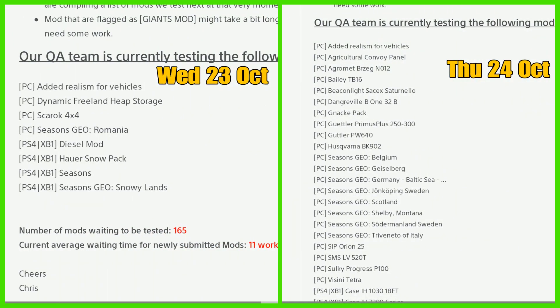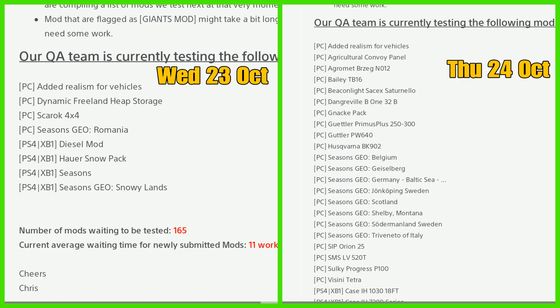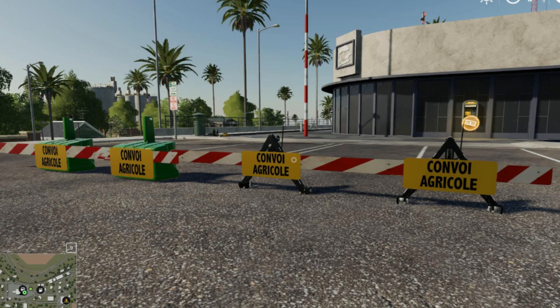Going back to yesterday's failures: the Dynamic Freeland, heat storage, the Scarrett 4x4, Seasoned Geo Romania, and the Diesel Mod — everything else was carried over to today. I've had to split today's list because it's huge.